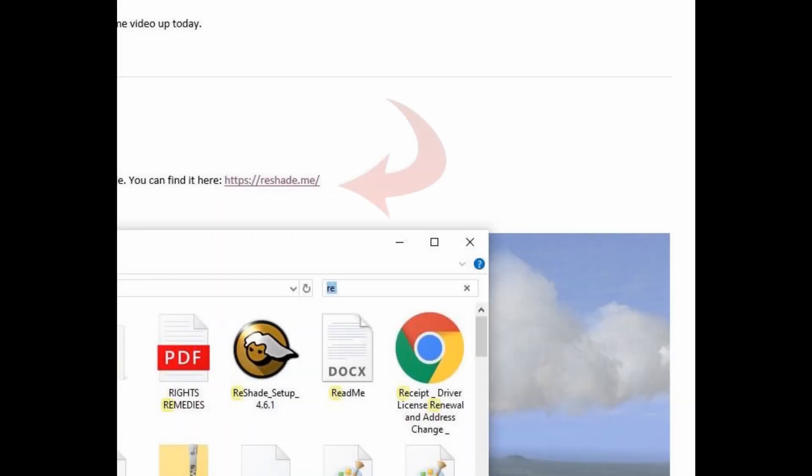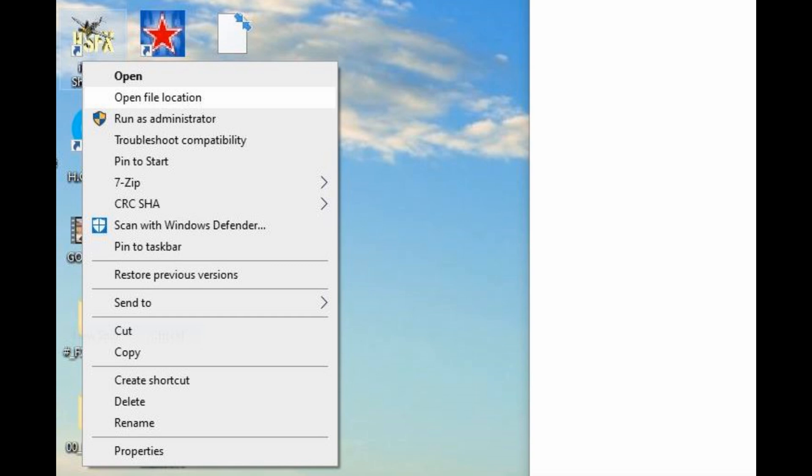IL2. Let's add ReShade to HFX7. There's the address to download and that's what your download setup icon will look like. We have to set up a few things first.